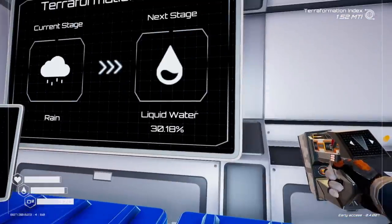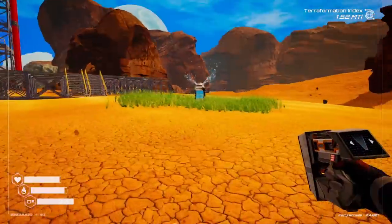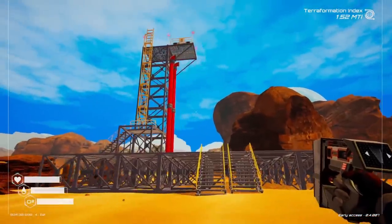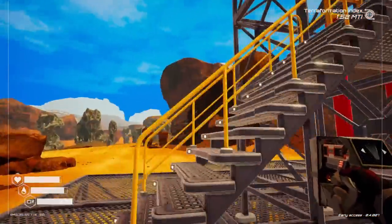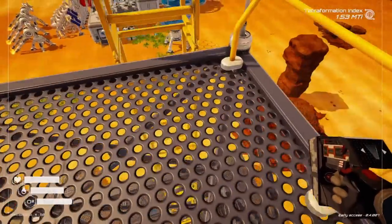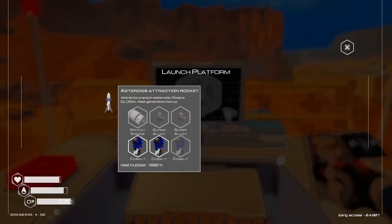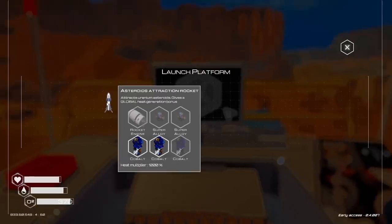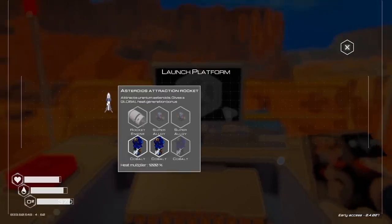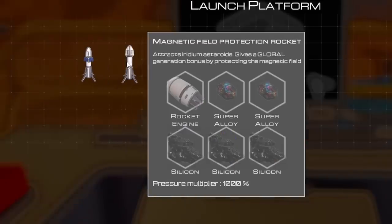Oh, we're so close to liquid water too. Rain current stage, liquid water, once the ground is saturated. And we have a beautiful rocket to create today. I just love crawling up on this thing — we just climbed that elevator like it was an elevator, not a ladder. And there's our base. That's awesome. So here we go, we get to craft ourselves a launch platform. We already did that asteroid attraction rocket to give us global heat regeneration bonus and attract uranium asteroids.